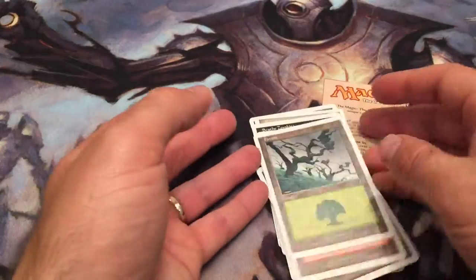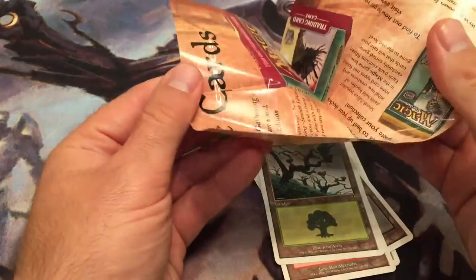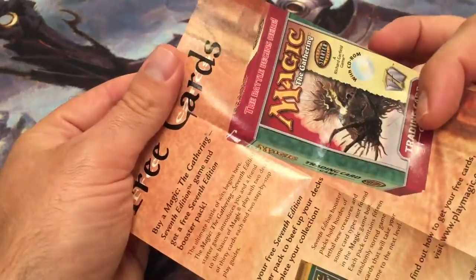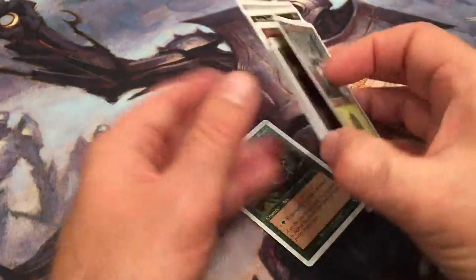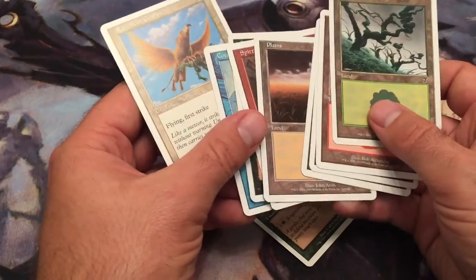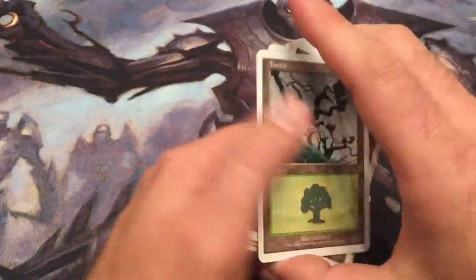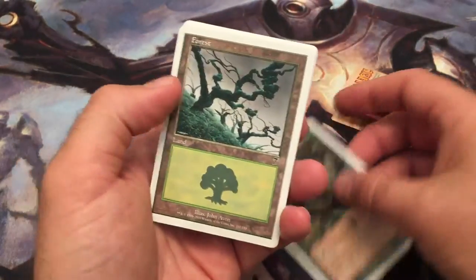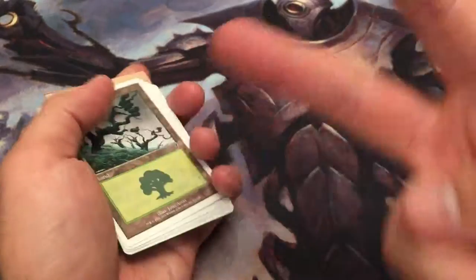Nothing too special in that thing, but it's still kind of cool. And a special offer inside — I really don't know what that's about. Anyway, tell me what you think of this. Got some cool lands out of the deal, in my opinion. Mint condition white-bordered lands — can't get enough of them. Alright guys, peace.